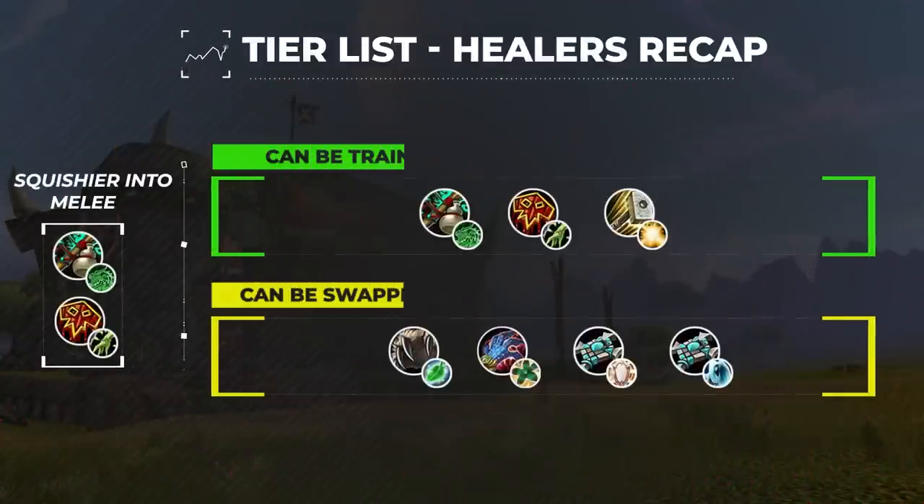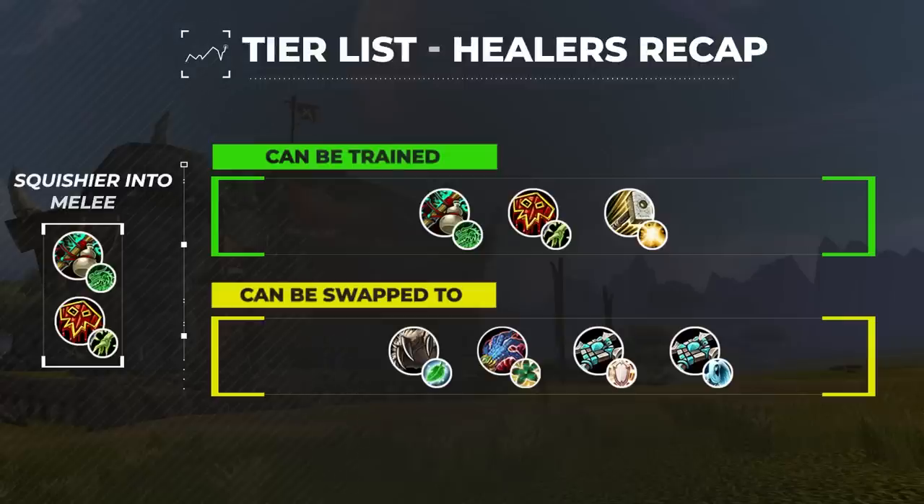And with that, we have our full rankings for healers as initial targets in Solo Shuffle. We will emphasize that healers aren't usually the best targets to call out and are typically only trained in melee-heavy lobbies. Training a healer is inherently risky otherwise since it usually means sacrificing positioning and leaving your entire team open to cast CC and damage.